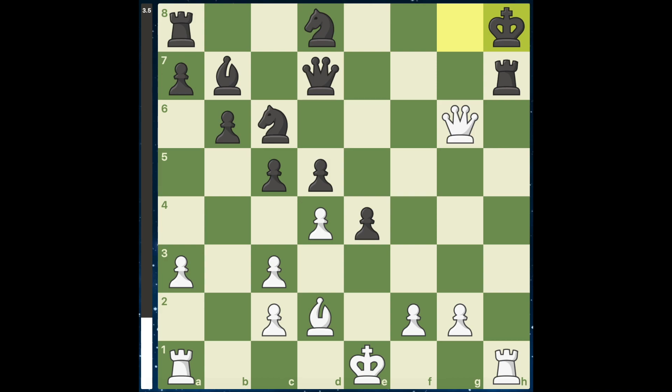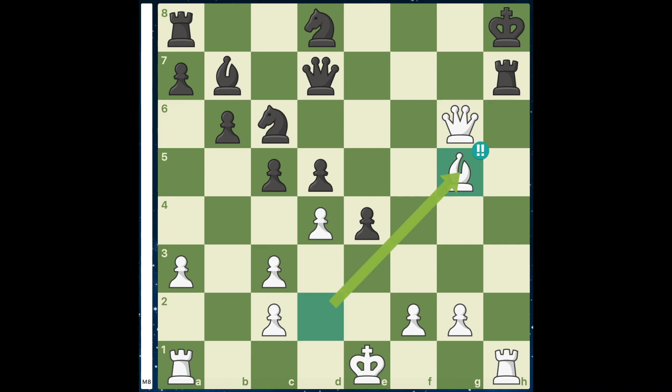Hello everyone. In this position, white can win with the move bishop to g5. The best move here for black is to take the free rook on h1 obviously. Now after rook takes h1, we have to move king to d2.